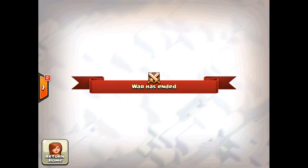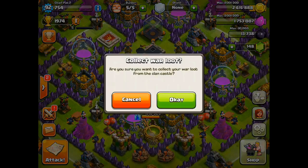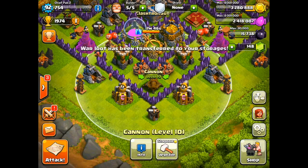We just finished a Clan War literally when I was in the middle of this Let's Play. Checking out who we attacked — we actually fought Incognito, and we won by 34 stars, so it was a blowout. I actually got 665,000 of each resource. I'm going to go ahead and collect that, and we can start our upgrades. So we're at 3.28 million gold — definitely enough to get our cannon. Let's upgrade that, and that'll finish up this episode.